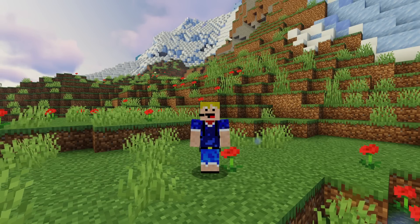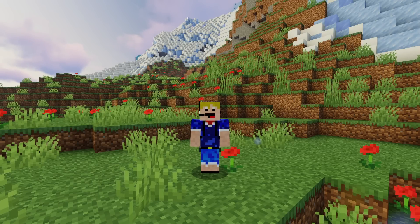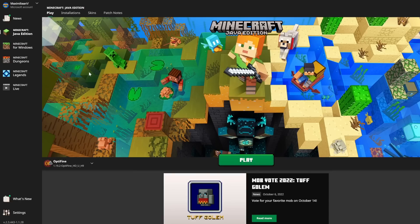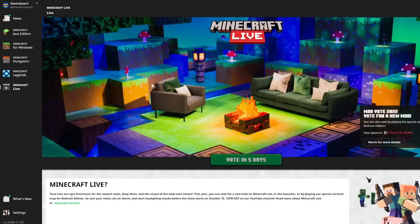But as for today I wanted to show you the updated launcher and also the Minecraft Live website, because some things have been changing. So let's first head over to the Minecraft launcher to see what's going on there. So here we are in the Minecraft launcher — usually there are only four options on the bar on the left: Java Edition, Minecraft Bedrock Edition, Minecraft Dungeons, and of course recently added Minecraft Legends, which has not come out yet but will come out next year.